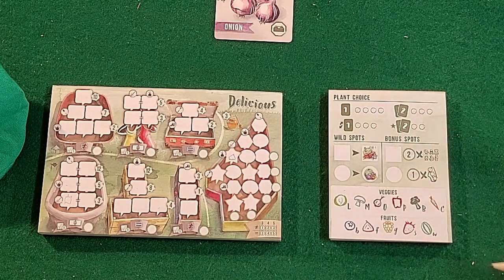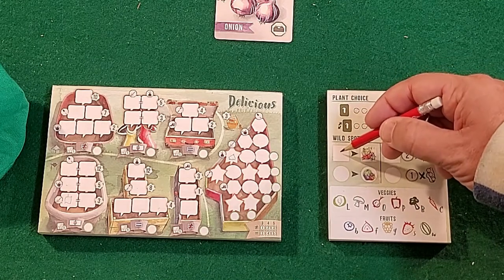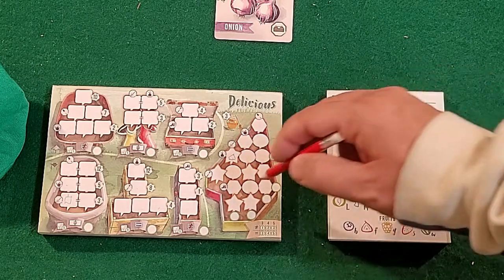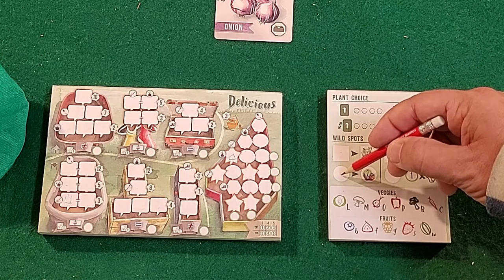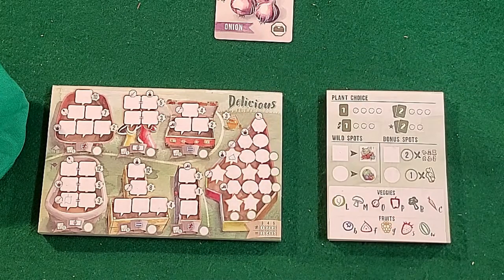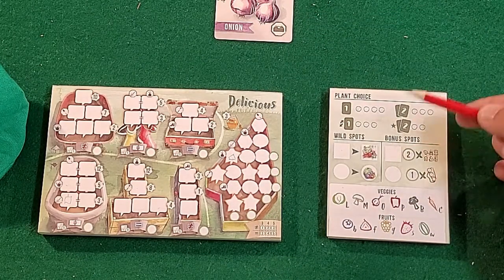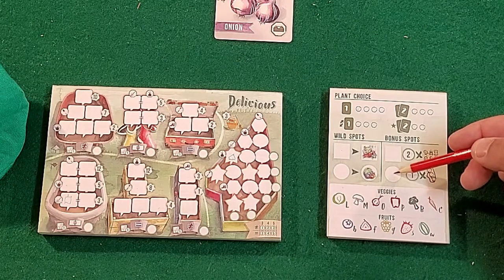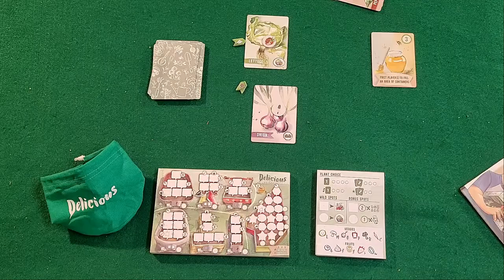You've also got wild spots — fruits are over here and vegetables are over here. For the fruit wild spots, if you sketch a fruit in the bonus spot you score one point at the end of the game for every instance that fruit appears in your planter. So if you drew a watermelon there and had two watermelons, you'd score two points. The other wild spot lets you immediately place any one fruit into any space in the planter. For vegetables, placing one in the wild spot counts for two points per instance of that vegetable in your planter, and the other vegetable wild lets you place that vegetable anywhere, as long as it fits the planter requirements.